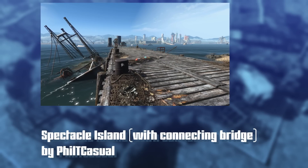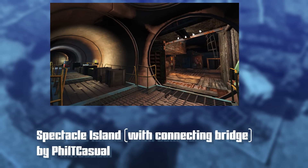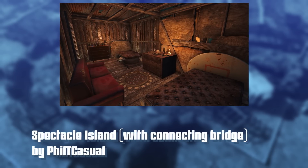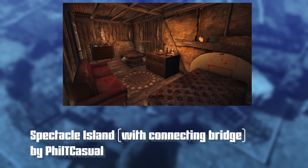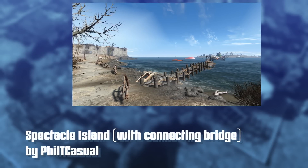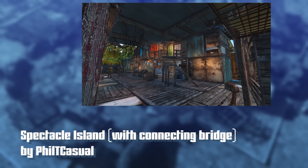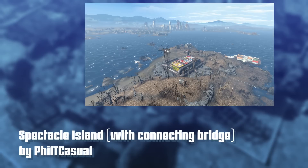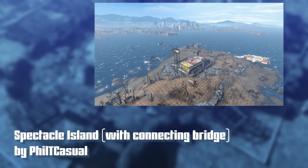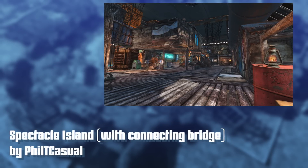He took advantage of the fact that Sim Settlements doesn't actually care about borders — it will place anything you want anywhere in the world, as long as when you create the city plan it was linked to the workshop. And not only did he build a bridge, but he didn't just build typical pre-war bridge pieces or the wooden shack-looking bridge in the default build kit. Instead, he built something natural-feeling in Fallout 4 — it looks like somebody scraped together a bunch of old sunken boats and scrap and piled them into a makeshift, terrible bridge that you can barely cross. It looks awesome and feels super Fallout.